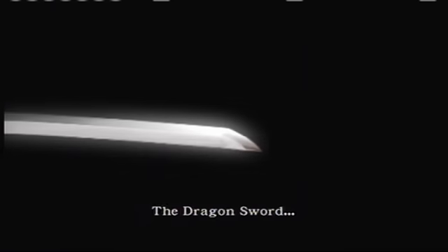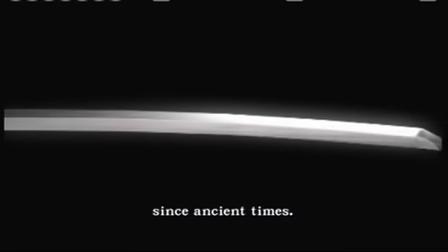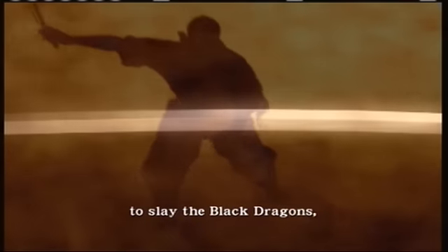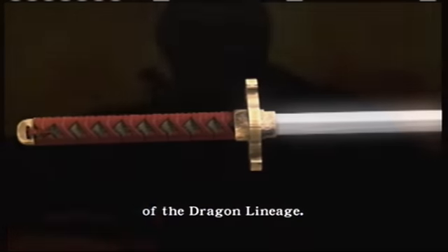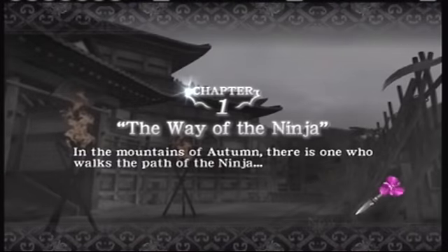The Dragon Sword — another weapon protected by the dragon lineage since ancient times. This sword, which is said to have been used by ancient warriors to slay the black dragons, is now handed down from generation to generation in the Hayabusa Ninja Clan, the modern descendants of the dragon lineage. And now, the Dragon Sword is gripped firmly in the hands of young ninja Ryu Hayabusa — our main protagonist. Chapter one: The Way of the Ninja.